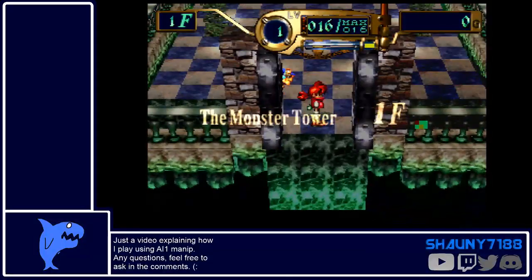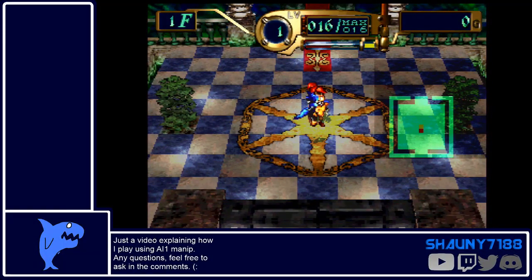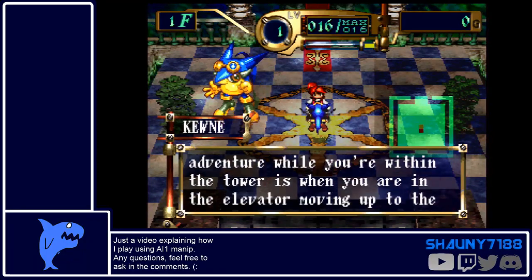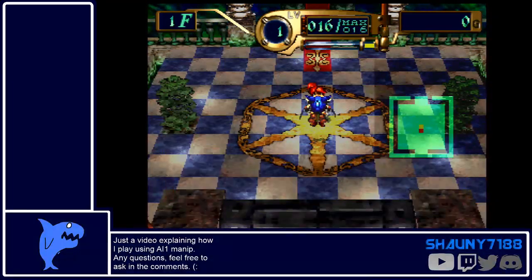It's not AI manipulation in the traditional sense where you're manipulating the AI of the enemies. You're manipulating your own pets.